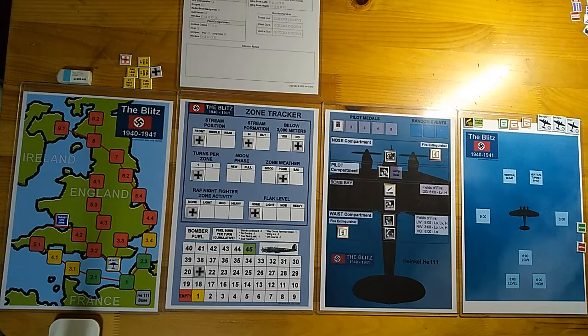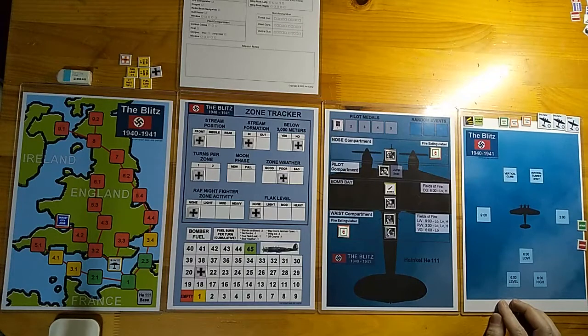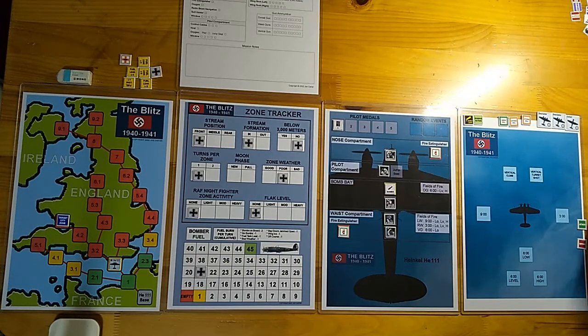The player needs to complete 35 successful missions for their tour to be complete. As the game title says, it's 1940 and 1941 — the game begins on October 1st 1940 and ends at the latest on May 10th 1941, so there's a lot of time to complete the missions. I'm not going to go into too much detail because there's just so much content involved, and I don't have enough time to make this video longer than about an hour.